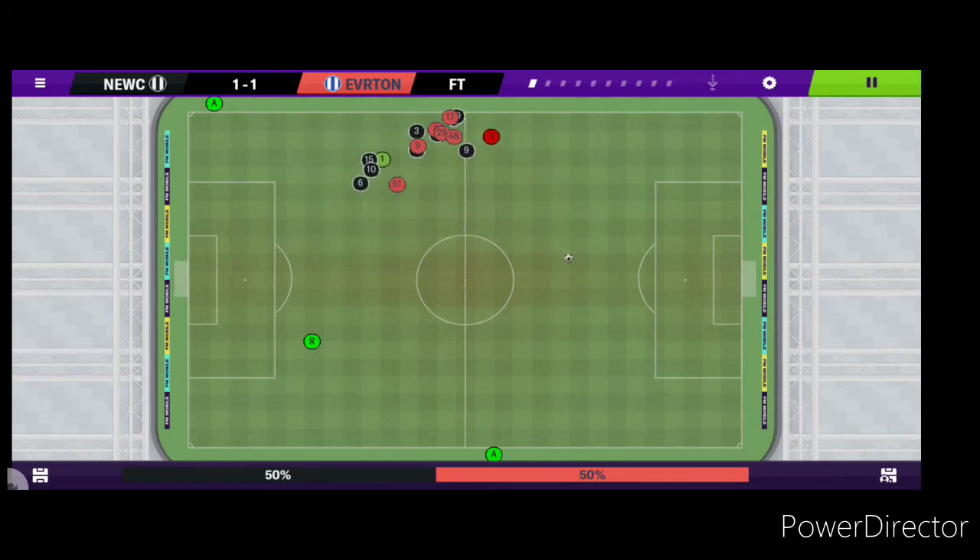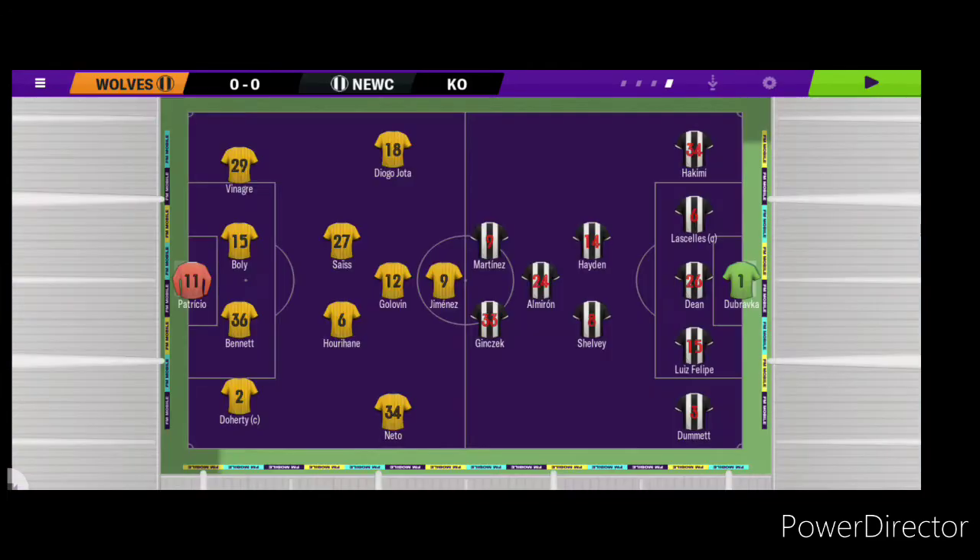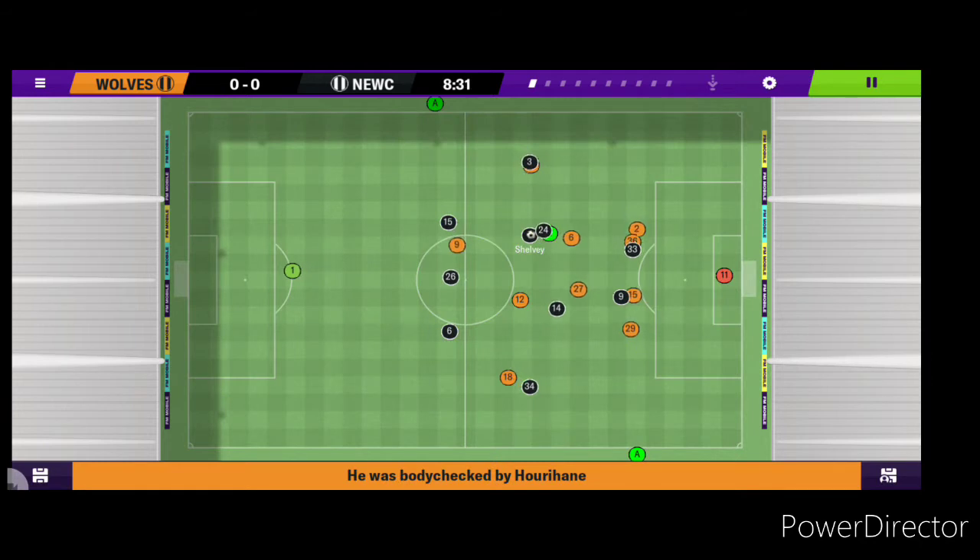St James's Park, Newcastle 1 Everton 1. Third game is away to Wolves — again sticking with the five at the back, it's been alright so far. Newcastle with a free kick in the Wolves half — Shelby takes it, to Martinez, to Ginsek, good save from the keeper.